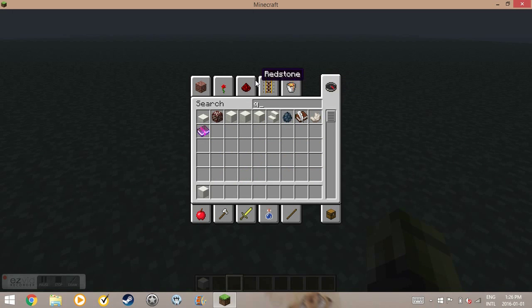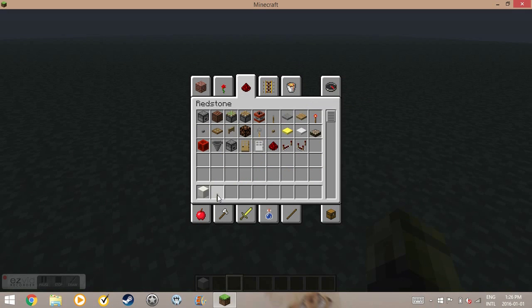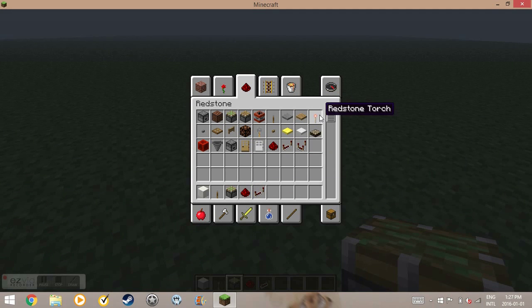Let's first grab our coords. The first thing we could have is a combination lock. To do that you need a block of your choice, levers, sticky pistons, redstone repeaters, a redstone torch, or instead of the sticky pistons you could have an iron door.